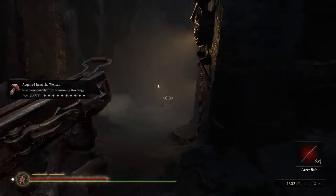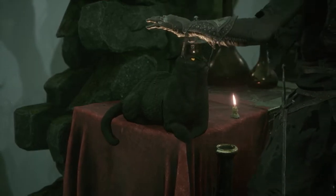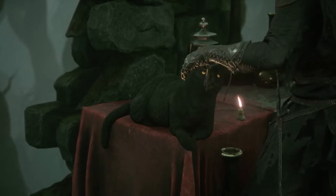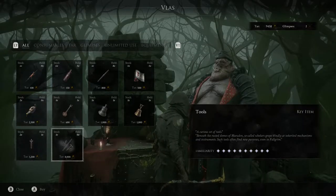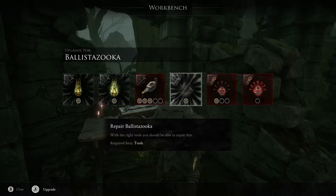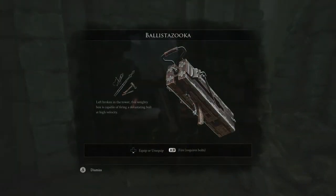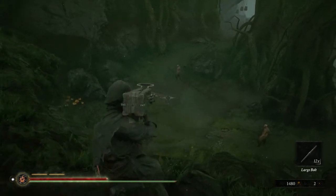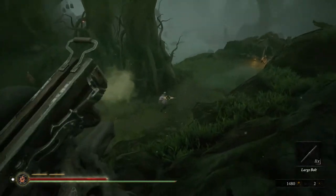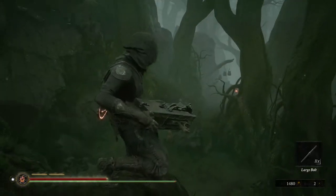The next thing to talk about is the mysterious Ballista Zooka. It's a ranged weapon in Mortal Shell — you can get it by buying the tools from the vendor at the Fulcrum Tower. Make sure you pat the cat, as it's very important. The tools cost about 8,000 tar. Once you have the tools, head to the upgrade bench and repair the Ballista Zooka. It uses large bolts as ammo, which you can find throughout the world or buy from the vendor. It does decent damage but is terribly slow to reload. If you're still early in the game, I would not recommend spending your tar on this until at least the second half of the game or after clearing two dungeons — it's extremely situational.